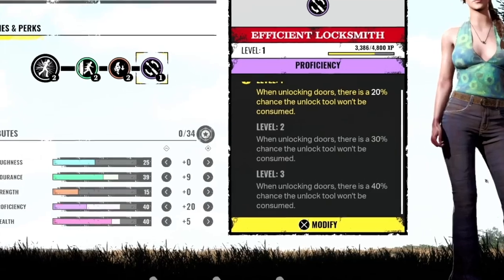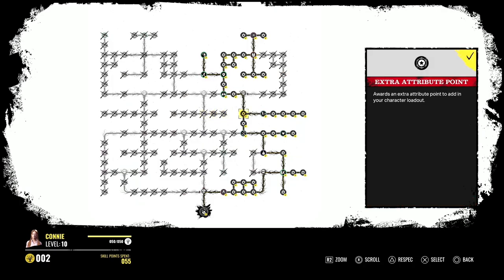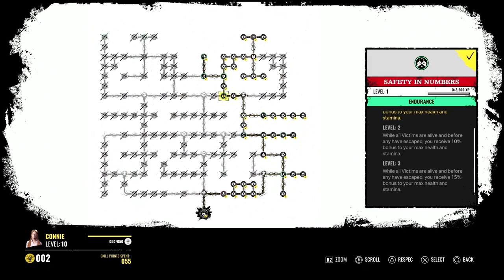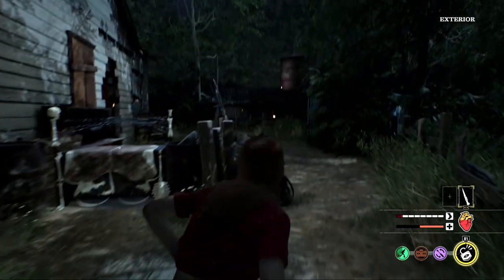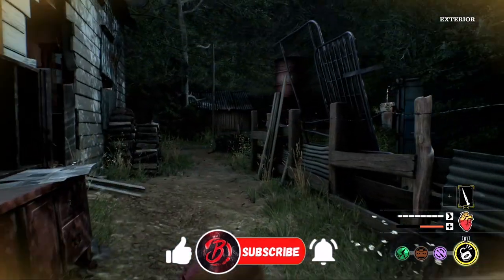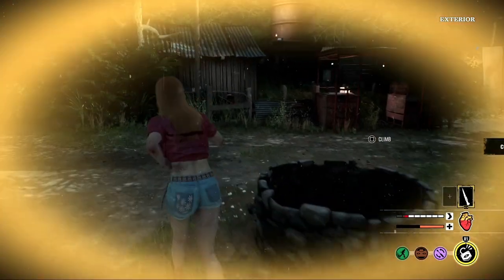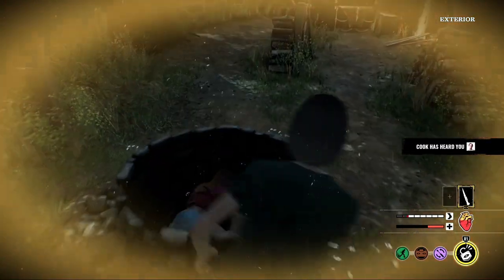That will obviously lock you into having a certain number of perks, so it's a decision you're going to have to make. Because depending which way you go, you can have as little as 23 attribute points, and some characters you can have a maximum of 34 attribute points. That's an extra 11 points you can dump into your loadout, which is massive.